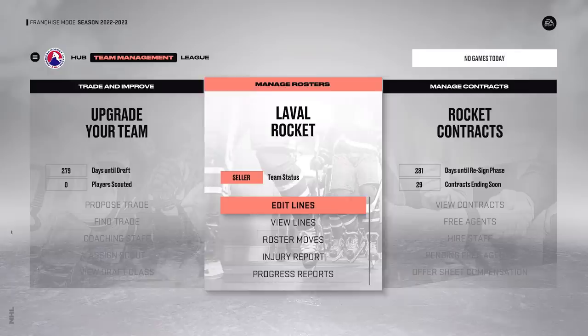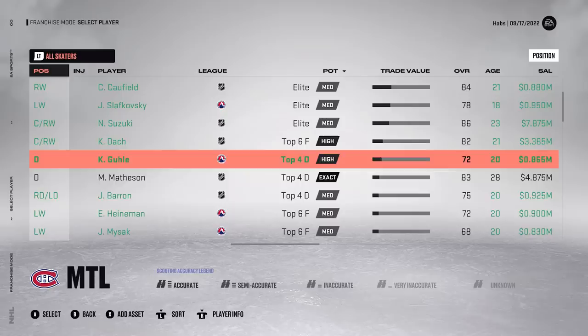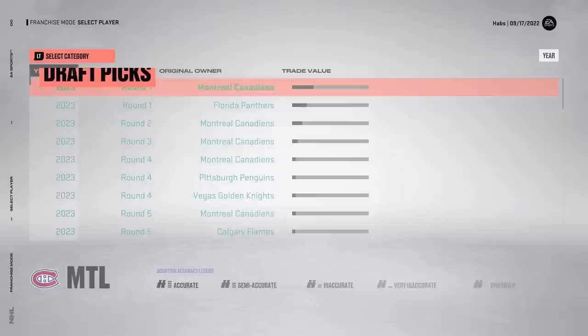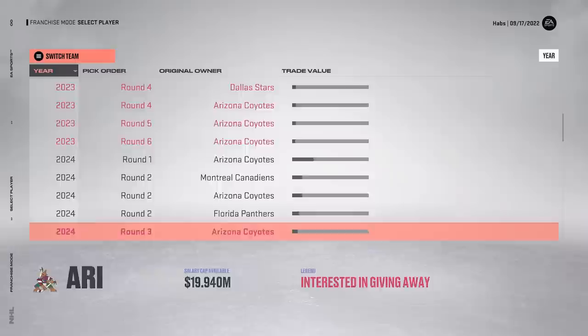I'll show you all the trade values for this team and what we have to work with. Obviously we need to implement a rebuild here. If we don't get Bedard, we want Fantilli, we want Michikov - somebody to go along with Caulfield and Suzuki to help carry this team. We have two first round picks including Florida's first rounder that we got in exchange for Ben Sherratt. It's really nice now that first round picks will be accurate - Arizona has a ton of picks, and Chicago too has an extra first, second, and third.